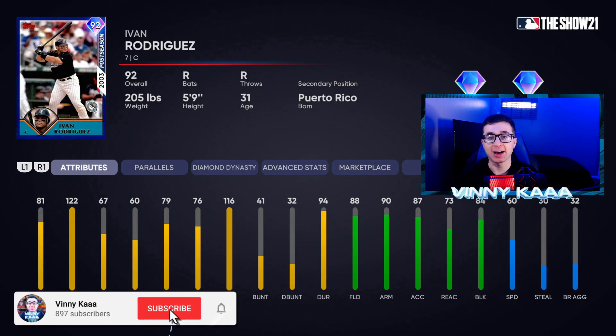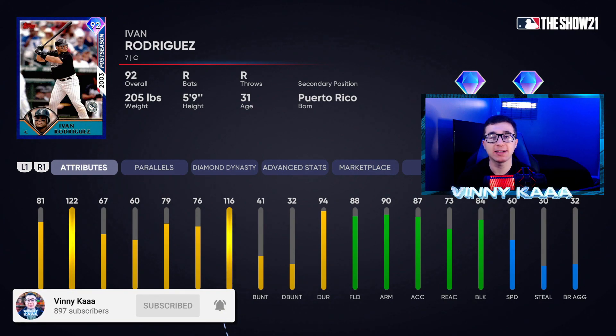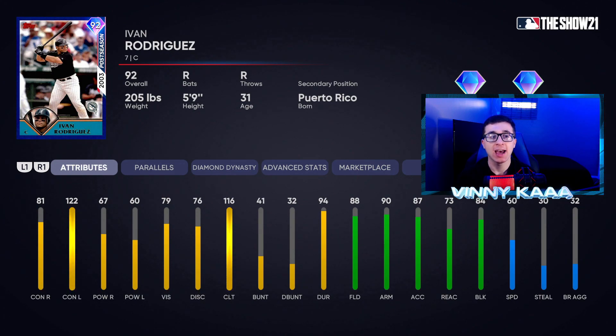Ladies and gentlemen, we are back on MLB The Show 21 Diamond Dynasty. I have another gameplay video for you guys today. We are doing the 92 overall Diamond Ivan Pudge Rodriguez that just dropped in the game a few hours ago. He has Diamond hitting and Diamond defense — great contact against righties and even better against lefties with 122 contact against lefties. He's great in the field behind the plate, should be able to throw out people trying to steal, and not let any balls get past him. Very good card — might be the best overall catcher in the game.